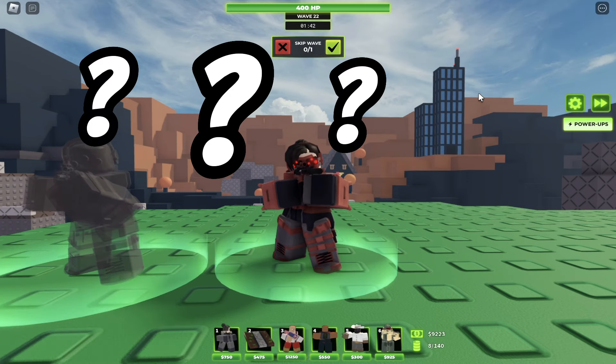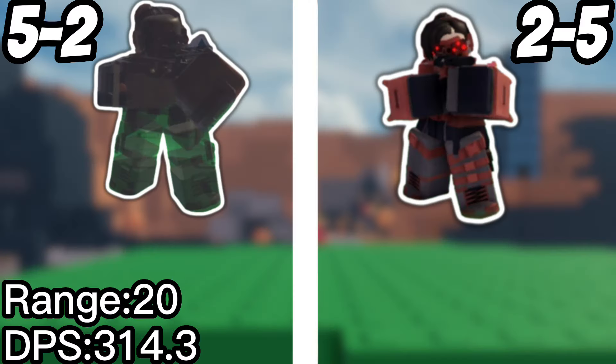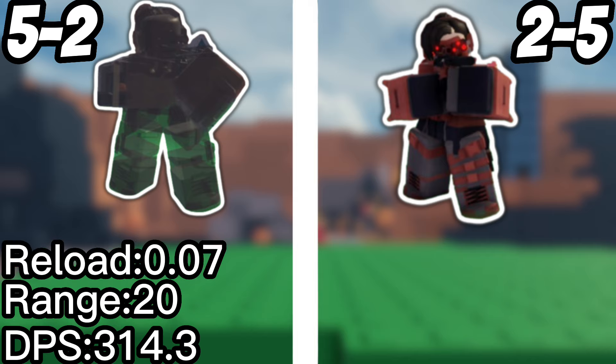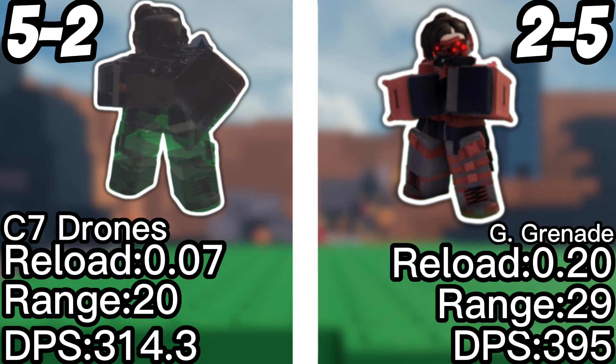Now comparing the two: 5-2 has a DPS of 314.3, a range of 20, a real time of 0.07, and C7 Drones that last 60 seconds, reveal stealth, and do 80 DPS. At 2-5 she has a DPS of 395, a range of 29, a real time of 0.20, and Ghost Grenades which leave your tower stealth for 25 seconds. If I had to choose one, I'm going top path — the C7 Drones are great because you can spam them, they reveal stealth, and at 80 DPS they go crazy.